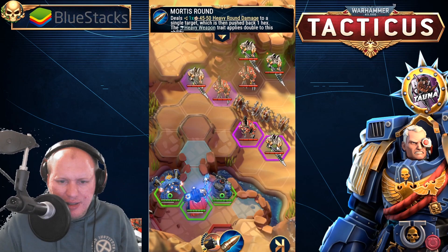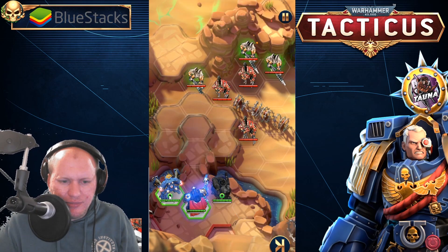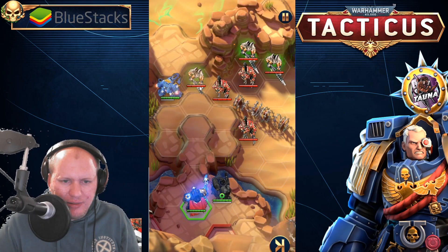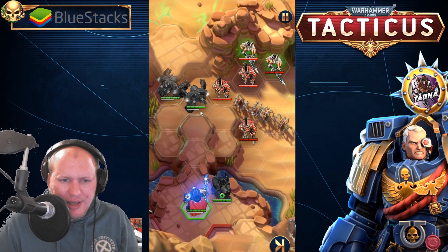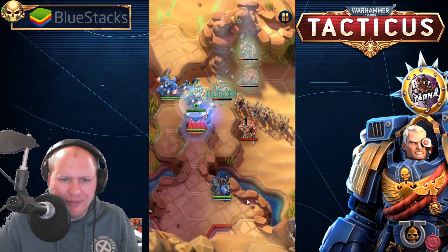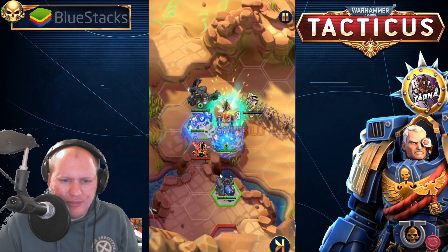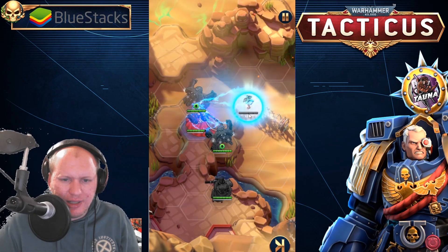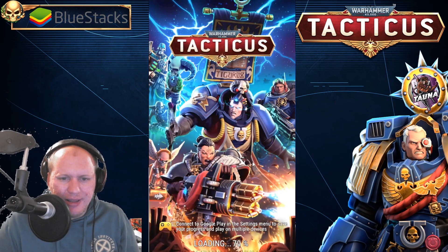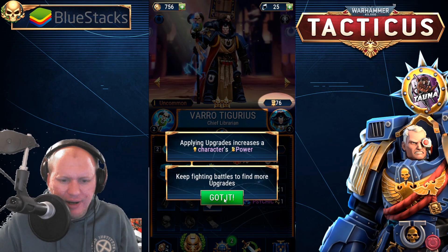Can I hit one of these guys? Yep, boom. Let's move him over here and then cast that — I think I need to have two spots next to him for that to work. Cast that, chain through — block, block, we block some of those. Come over here and attack that dude, and then attack that dude — boom, easy. These first missions are obviously just starting out. We got an upgrade — chuck his gear on, that upgrades his power. Keep fighting and doing battles.